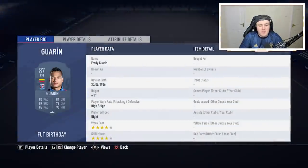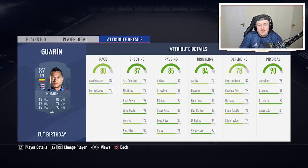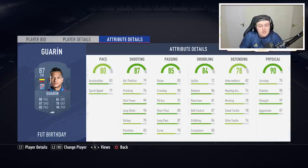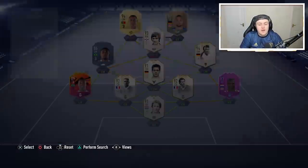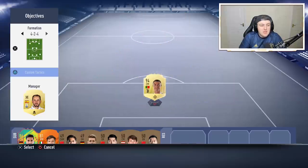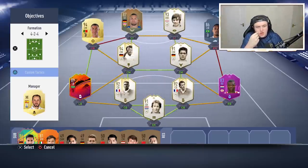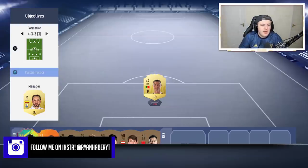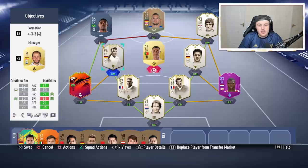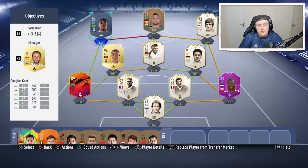I highly recommend going for the Guarín card because this guy is a beast. His long shots are incredible; his card is really well-rounded. He'll be difficult to fit in a team, but he'll be a good super sub with four-star skills. So I'll definitely be going for Guarín as well as the others. The best advice I can give is to make a two-striker formation and play a Serie A striker and a German striker — I'll be going with Ronaldo and Esfai.